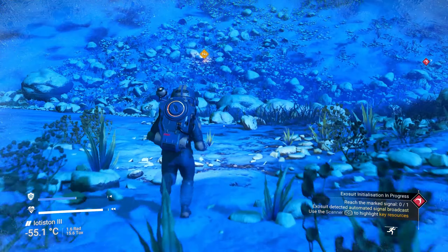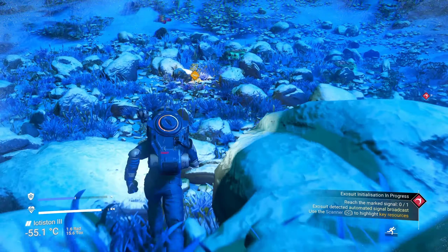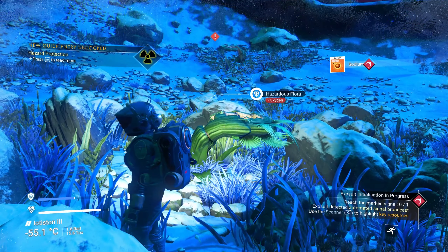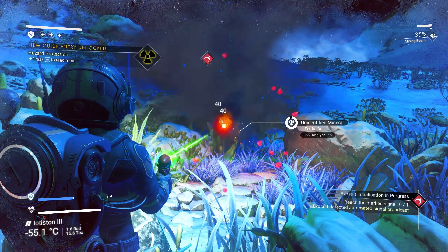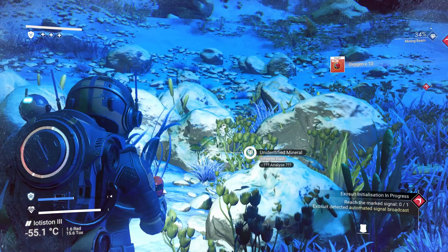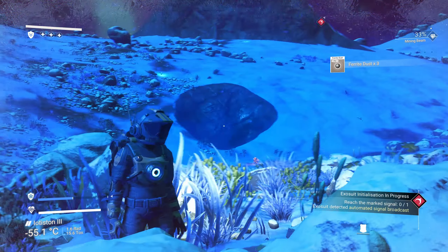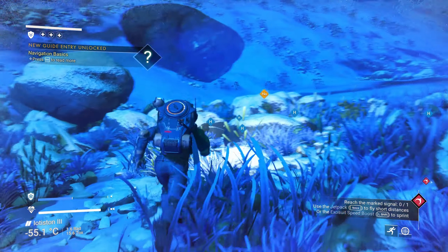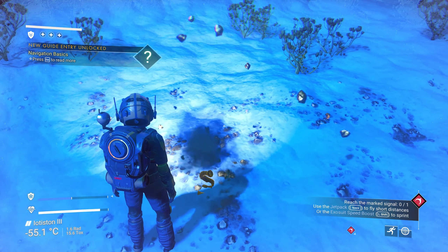Running down to pick up sodium. The exosuit detected a signal broadcast — use the scanner to highlight key resources. There's an aggressive plant that gives us oxygen. We need sodium to keep our hazard protection topped up — there's some just here.